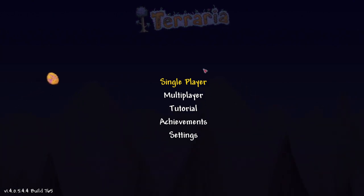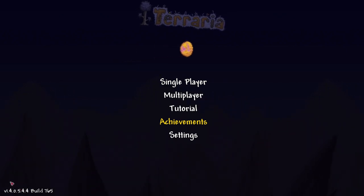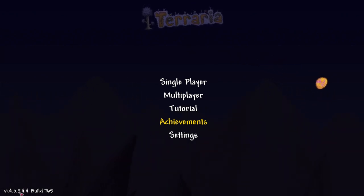Hey everyone, I'm RazzisTheRazzPlay and this is how to find the lucky horseshoe here in Terraria console version 1.4. Today we're doing the lucky horseshoe — this will help you negate your fall damage so you can jump all the way down holes and get all the stuff.